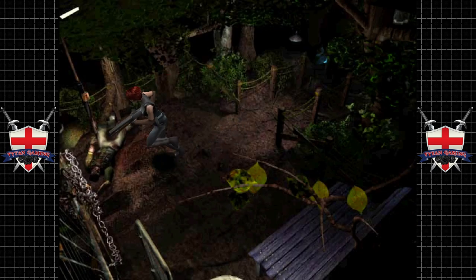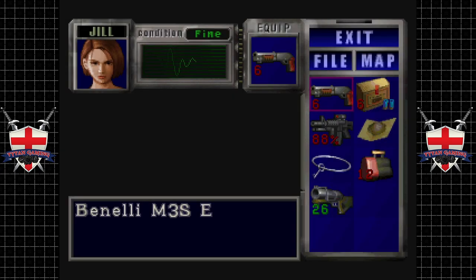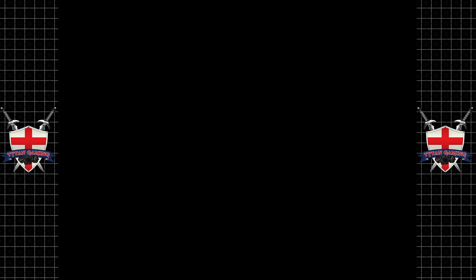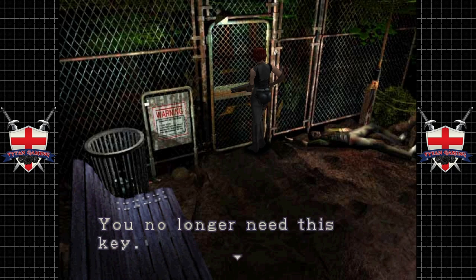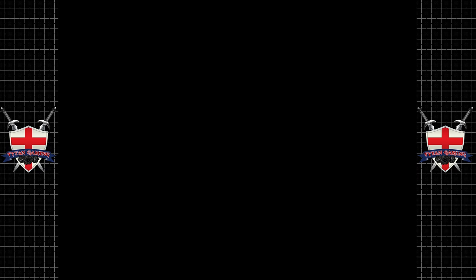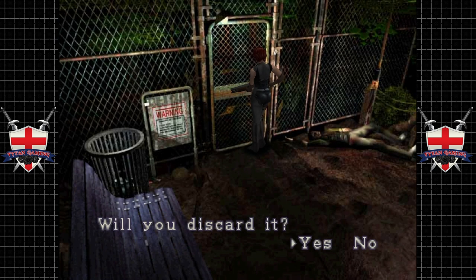We've got a choice coming up here. What do you mean you don't need to use it, Jill? The bloody padlock's right in front of you. So, because we have a choice here, I'm going to show both endings. Technically there are three different endings of this game, but you only get two different FMVs at the end. I'm going to drop a save here just so it's easier for me to come back and show you the different endings.